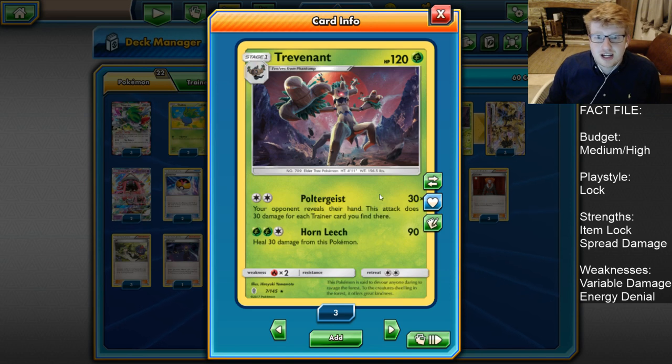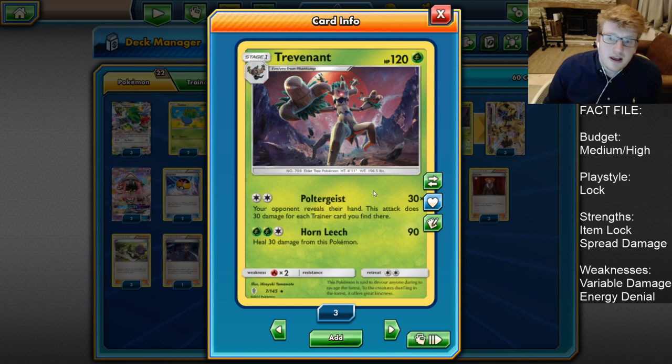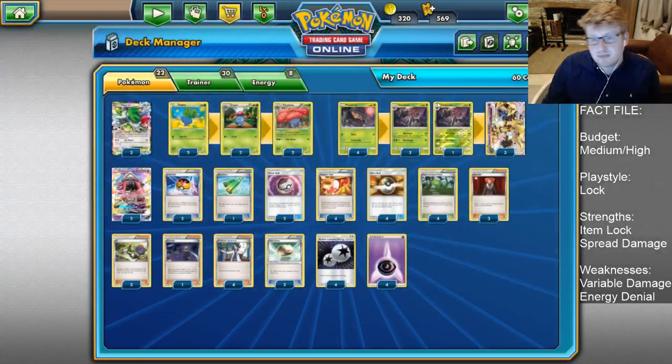Potentially after a few turns of being stalled with Vileplume, Poltergeist is going to get into one-hit KOs, and that's pretty much what we hope to do. One of the big weaknesses of Trevenant is that this does vary - it depends on what's in your opponent's hand. As we get into the later game, when they do start taking prizes, they start ending themselves to a low hand size just to have protection from Poltergeist. But that can really hurt them because it means they lower their outs to things like Stall, which is also a very valid option for this deck.